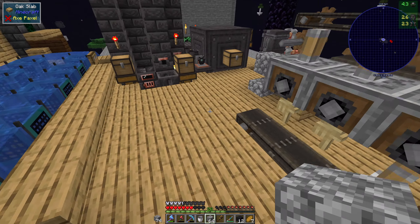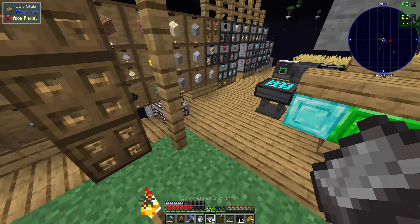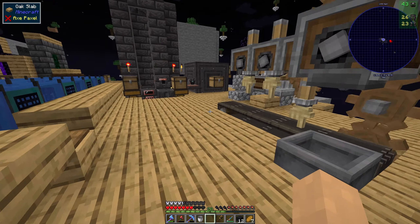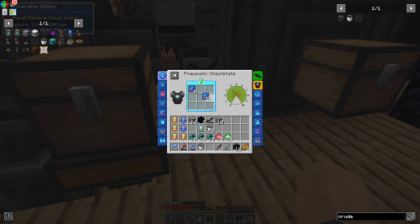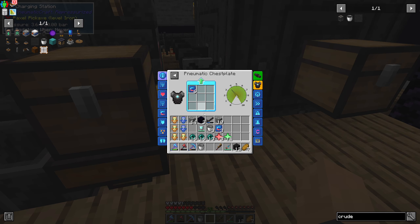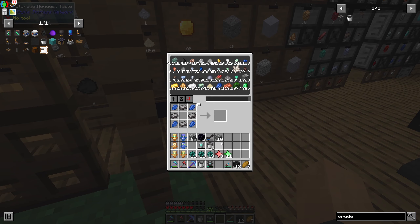I've got enough plastic now, and any second I'll have enough compressed iron. So now I have the chestplate with loads of magnet upgrades in it — oh, they can stack up to six! I thought they were going to be taking up each slot, so I spent longer than I needed to on that and I've wasted some resources, but that's fine.